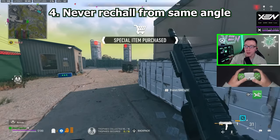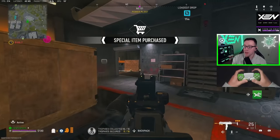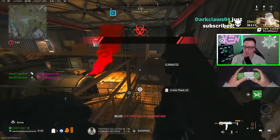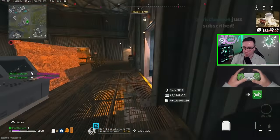This is tip number four: never re-challenge from the same angle twice. We're not going to go through that same doorway. We're going to take a different route, and this is going to end up surprising him a little bit. Watch how I just slow down — he's trying to run around like crazy. This is actually Hydrocam, someone I know who is a very good player himself. He just didn't have a gun at the time, which is why I was able to get him.